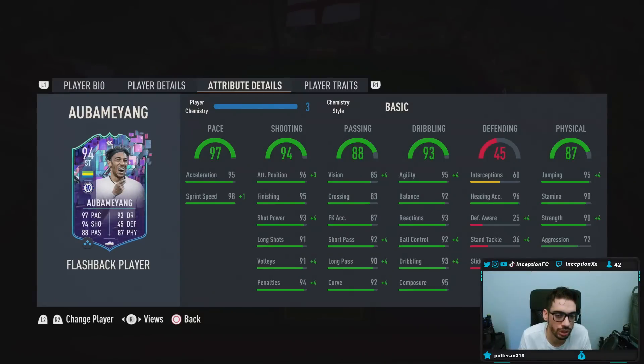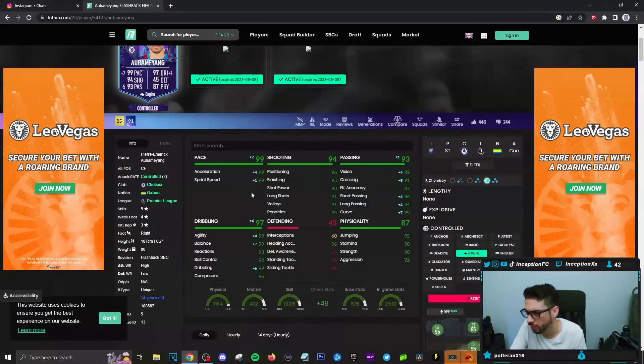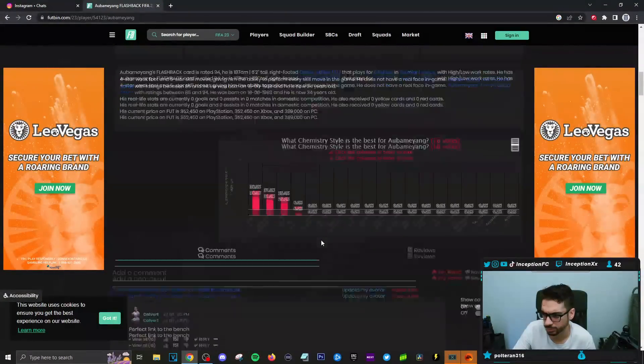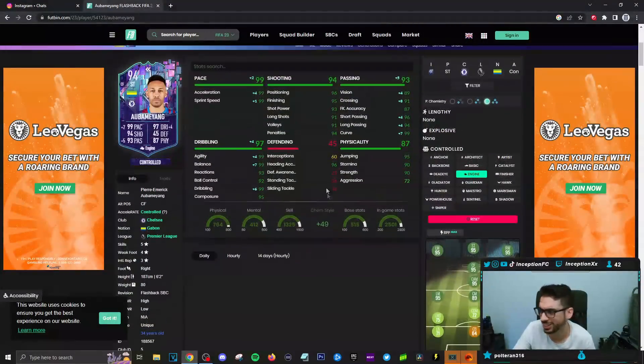I wouldn't mind using him on a basic to be honest, but the acceleration — I want more. His pace is very relevant in this game. It looks like it's formatted for a Hawk chemistry style and you just use the dribbling as it is, or you give him an Engine because his finishing is in a good area and the Engine would increase the dribbling capabilities. On the Engine, boosting pace and dribbling would work a little better with his six foot two height and unique body type, and then maybe I can utilize the five star skills better without making him an explosive player.